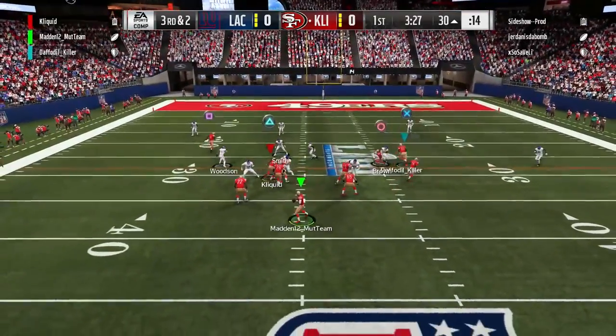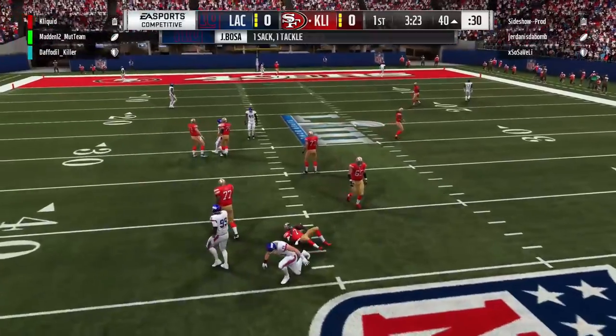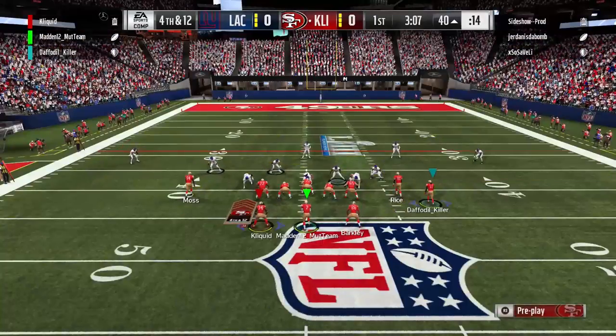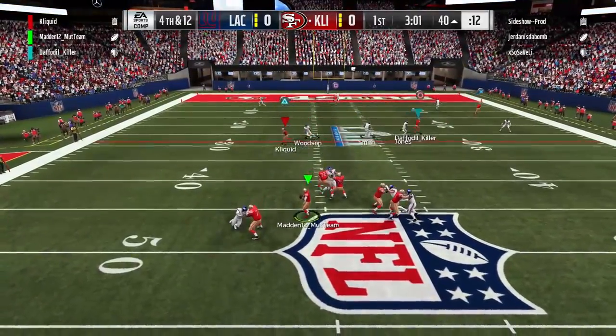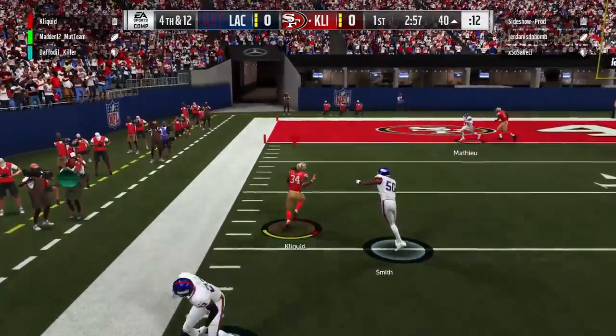We're pretty close to field goal position here, but unfortunately Nick drops back so far that Joey Bosa takes us out of field goal range to the 40-yard line — that's about a 57, 58-yard field goal. So we decide we're just going to go for it on 4th and 12. Normally we would punt, but field position determined that we were going to go for it. I find some open space and make the juke.